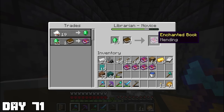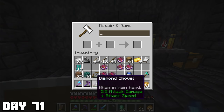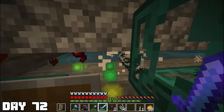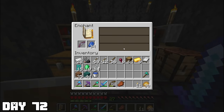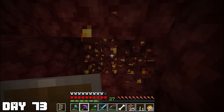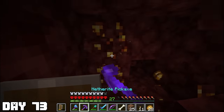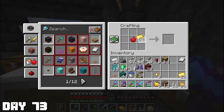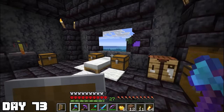Day seventy-one: I wanted to spend all my riches buying mending books for all my netherite equipment — last thing you'd want is for one of those to break. Otherwise didn't really do too much. Day seventy-two: since I lost all my levels using those mending books, I needed more XP for one last enchant — my bow. I spent all of day seventy-two at the spider spawner farm. After getting back to level 30, I enchanted my bow. I would have wanted Infinity but I settled for Power 4, Unbreaking, and Knockback. Day seventy-three: I spent the entire day getting gold. I mined all the gold we'd been skipping in the Nether with my Fortune pickaxe and got a lot. I crafted all the apples I had into golden apples, made a stack of golden carrots, and used my last netherite ingot on my sword.